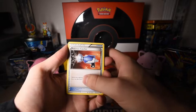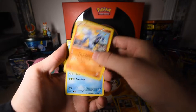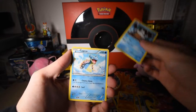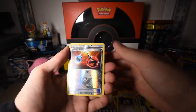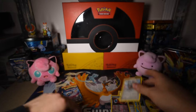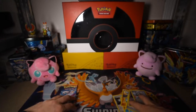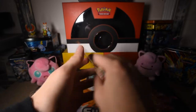Professor Juniper. Pokemon Catcher. Machop. Snover. Lapras. Aaron. A Reverse Holo Energy Retrieval. And an Eevee-eon. So nothing too crazy. The blue border on that trainer is cool. Let's do the next one.